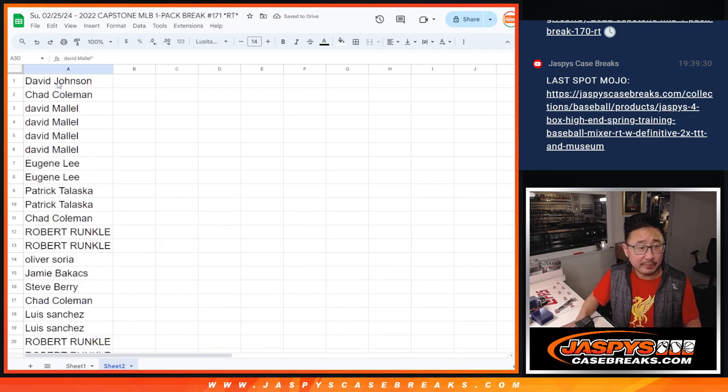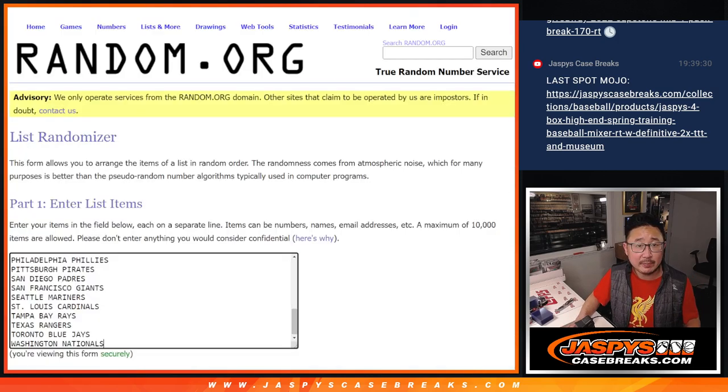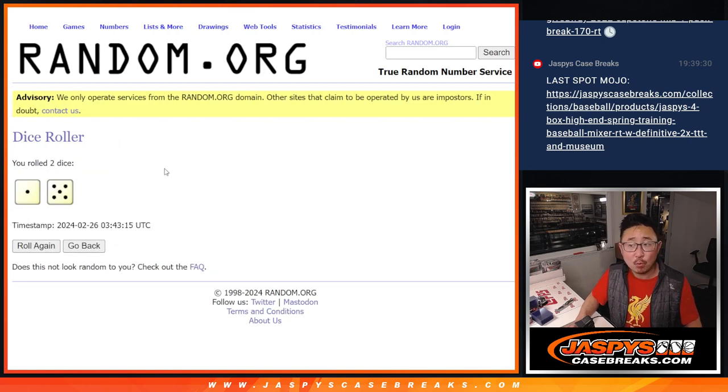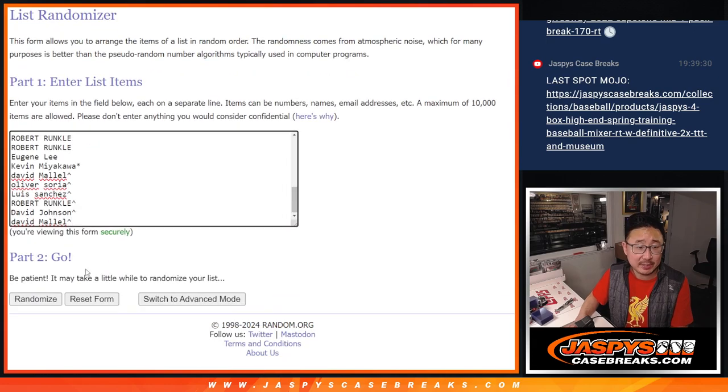All right, now let's do the break itself — the capstone break. Let's gather everybody's names. All baseball teams are in. Let's roll it, randomize it.